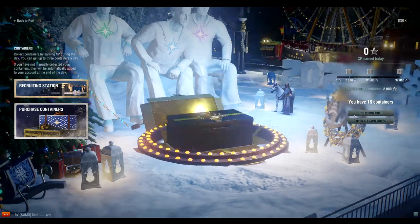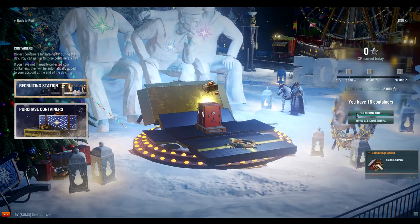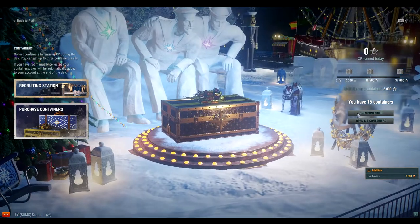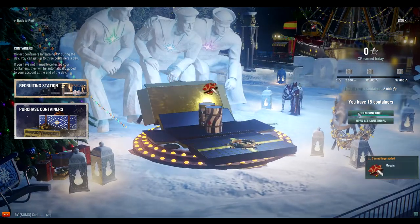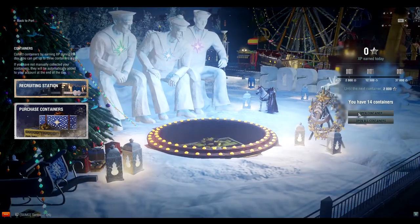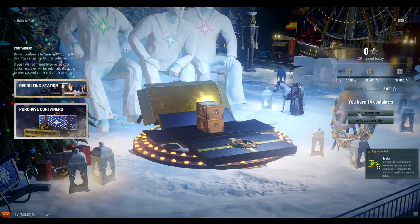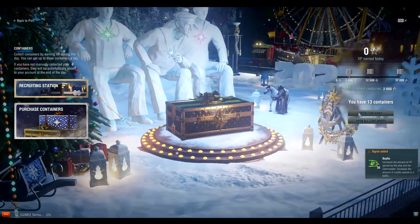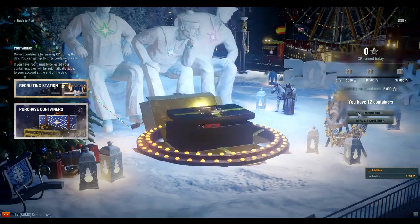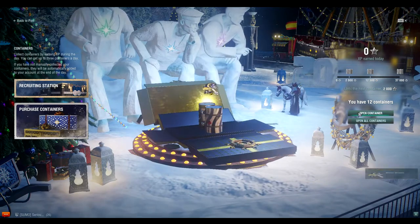More camos to sell. Doubloons — that's always good, 2,500 doubloons. I think 2,500 doubloons is enough for basically a reroll plus another container. I'm restocking a lot of my epic flags and getting more doubloons, so that's nice. More camo, more flags.